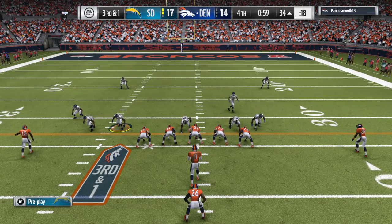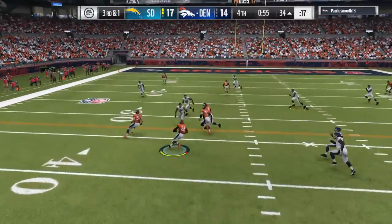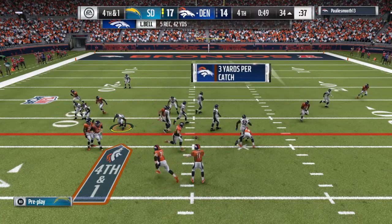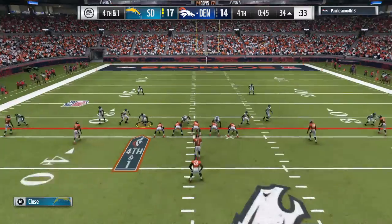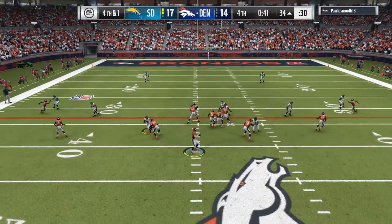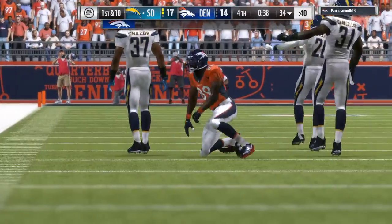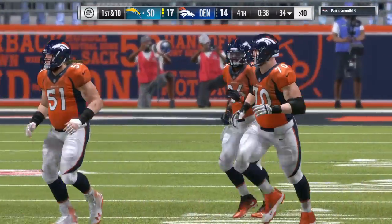They'll come out in the pistol, look to throw. Now they set up the screen — that's complete. Good contain, no gain on the screen; it'll bring up fourth down. I guess you don't wear a Super Bowl ring without taking some chances. Gary Kubiak going for it on fourth down — he'll look to throw — caught on the right side by Jones. They had to go for it with such little time remaining, and that's going to be just about all she wrote for this one.